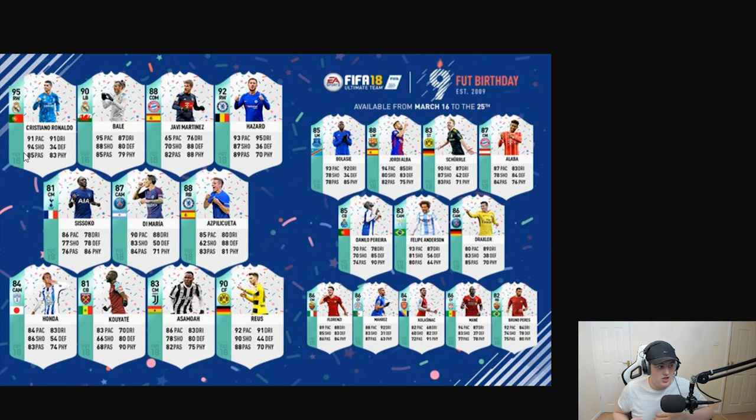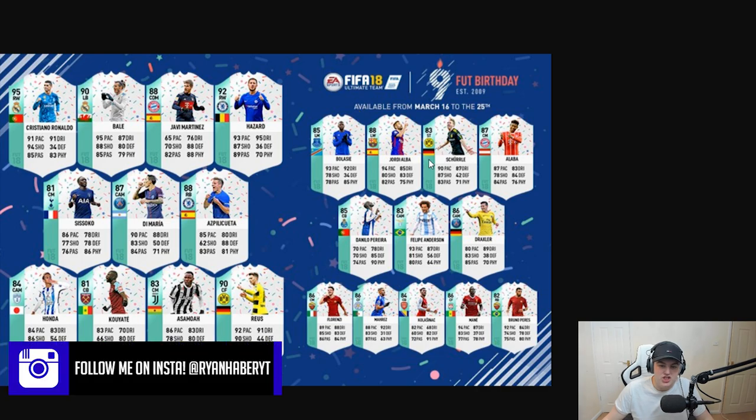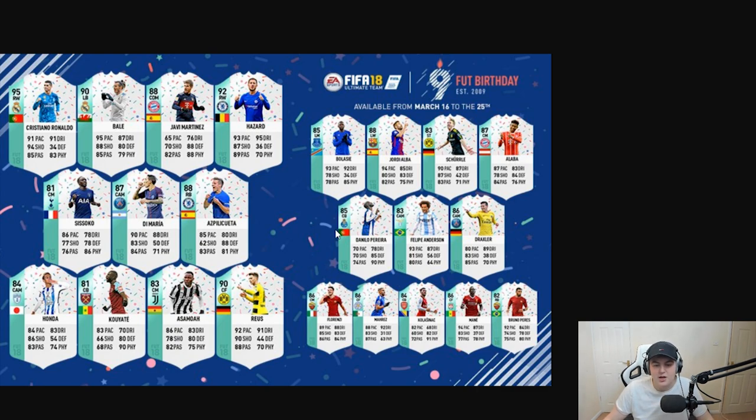Let's talk about the team we actually got last year — we got a team of position changes. We had right wing Ronaldo, left back Gareth Bale, right wing Hazard, CDM Javi Martinez who was a centre back, centre mid Tizoko who was a right mid, CAM Di Maria, right back Azpilicueta, CAM Honda, CB Cuiarte, centre mid Asamoah who was a left back, centre forward Reus who was a left mid, left mid Balassie, left wing Jordi Alba who was a left back, striker Schaller, centre mid Alaba who was a left back, CB Danilo Pereira who was a CDM, CAM Felipe Anderson, CAM Draxler, centre mid Falunzi, centre forward Mahrez who was a right wing, CB Kolasinac, centre forward Mane who was a left wing, and right back Bruno Perez who was a right mid.